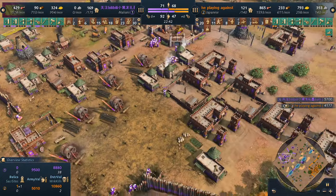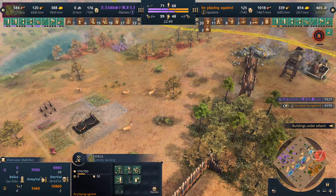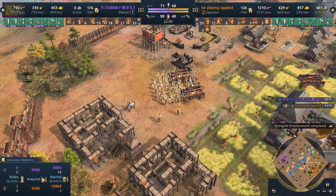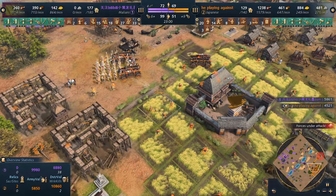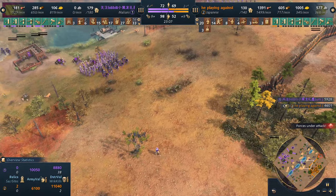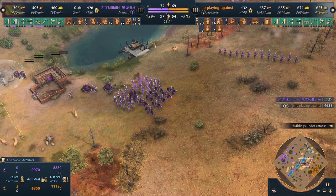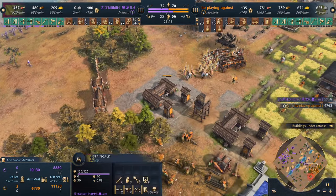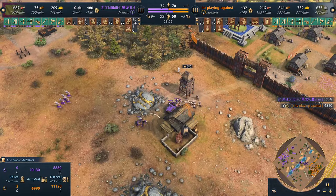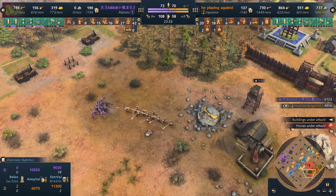The Malians are sitting at 92 military units with one springald and two more to come. More and more units coming. This one single unit is gonna take down the forge. The Japanese cannot leave their army from the main base — they know the Malians will attack and if they get in it's GG. Already sitting with three springalds for the Malians, four for the Japanese — it's gonna be tough. Raid coming from the south side of the map, gold income not looking good for the Japanese.